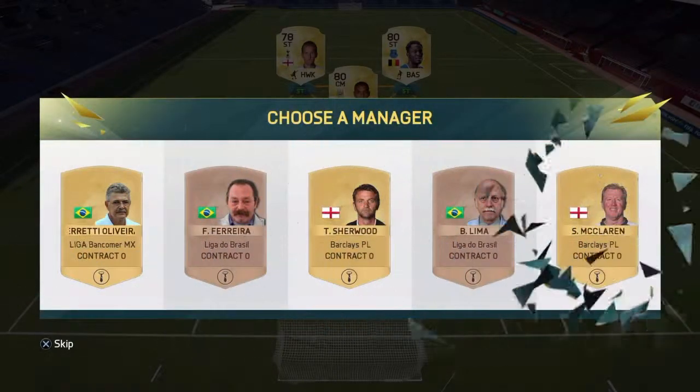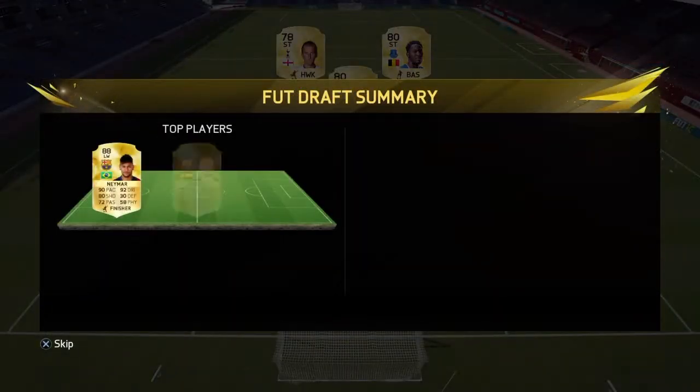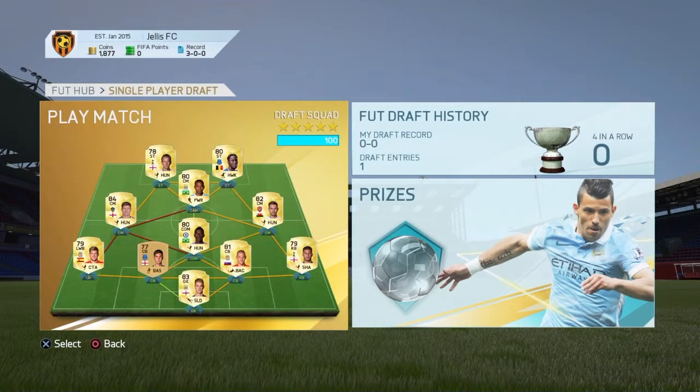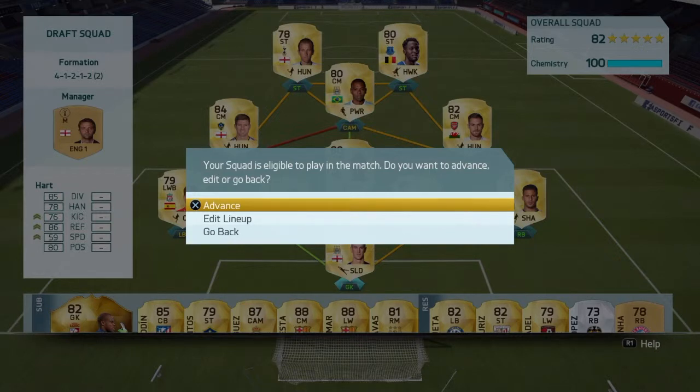The last thing we need to do is choose a manager, and we get Tim Sherwood - yeah, why not - to get it up to 100 chemistry. Let's look at the draft summary, which is 182. That's not bad actually - for the first draft I've done on Ultimate Team, that is really good. We've got 6 Spanish players, 13 BPL players, and 6 La Liga players. Now we've picked our team, what I'm going to do for this draft is just show you the goals, because it is just a semi-pro draft offline. And then we'll open the packs at the end. Enjoy these goals.